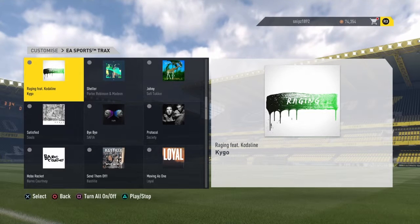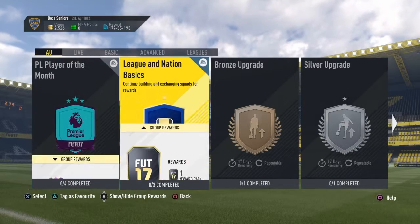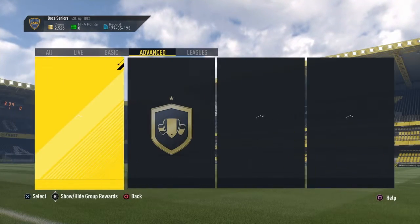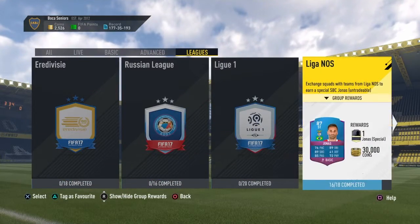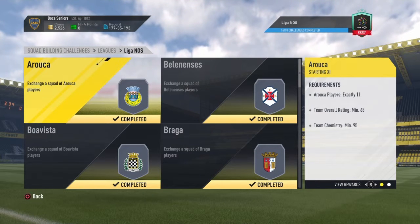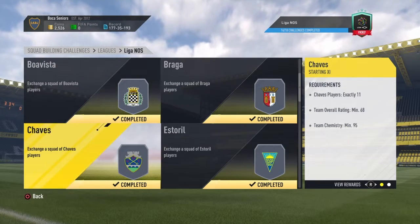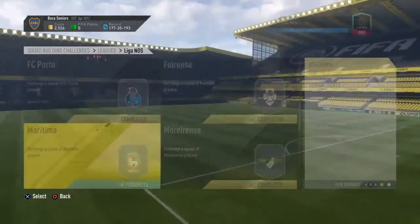Number two is actually one of the new features on Ultimate Team, which is Squad Building Challenges. If you don't know what this is, you basically submit a squad of players and earn rewards such as packs, coins, and some special players. I'm actually doing the Jonas one right now.